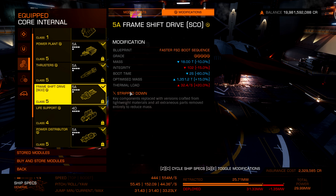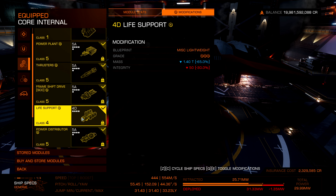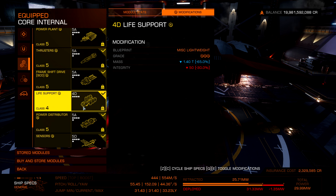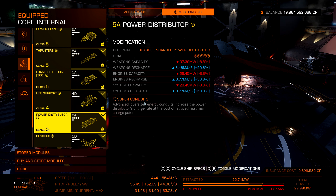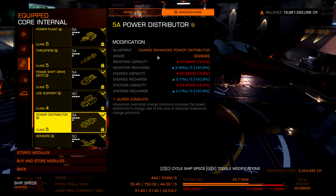Some people might want to give it more integrity — it's up to you how you wish to do it. I need to finish lightweighting the life support, but I do recommend lightweighting it to Grade 5; mine is at Grade 3. 4D life support gives nice power saving and good weight. You shouldn't need any more than seven minutes of oxygen. For the 5A distributor I went with Charged Enhanced Distributor Grade 5 with Superconduct Conduits — pretty much the only good option other than engine enhancement for exploration ships.